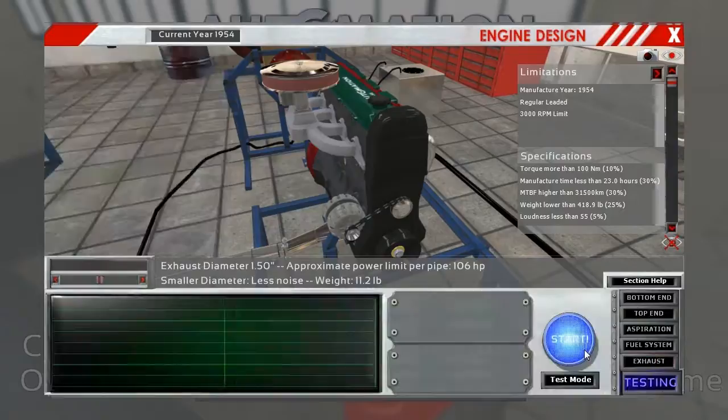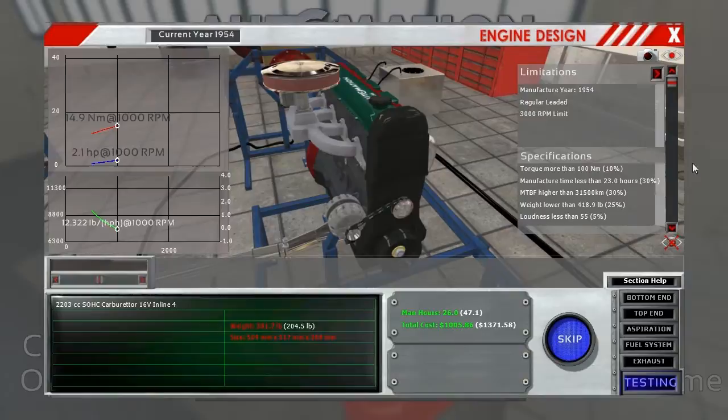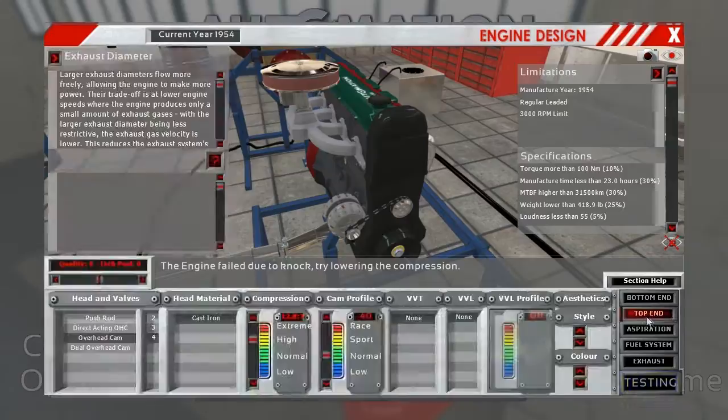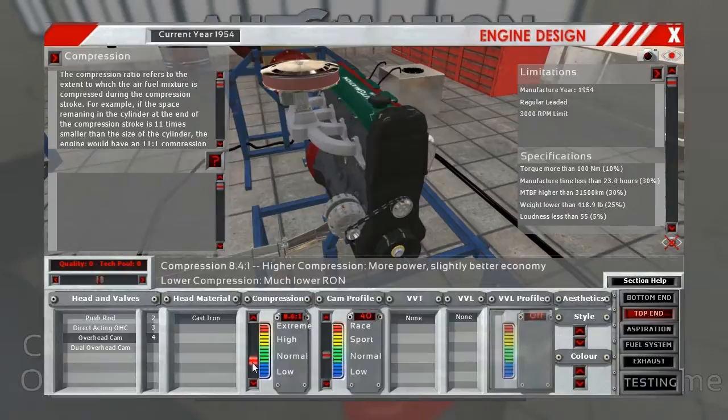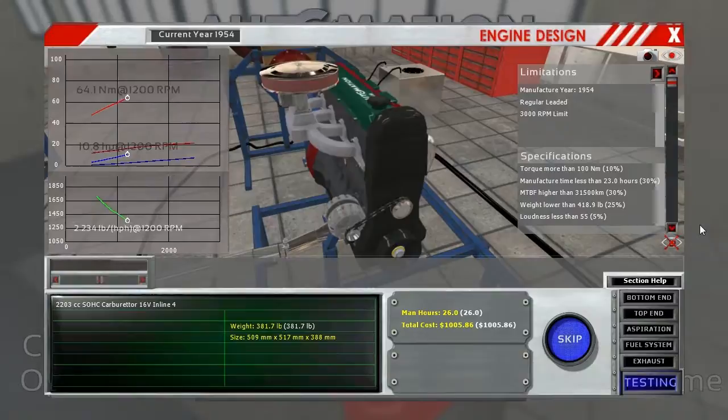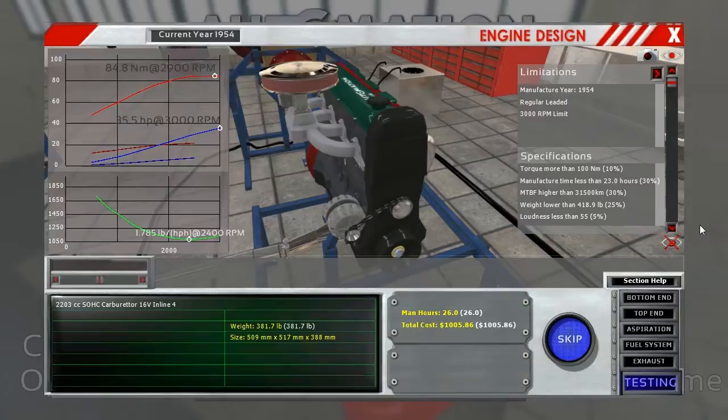Let's see what we're starting with here. That was an enormous failure — we're gonna stick with 8 to 1 compression. Let's try that again, hopefully without destroying the engine. 3,000 RPM is going to be a challenge. We're down on a lot — we got 84 newton meters right now. Manufacturing time — we need it under 23 hours and we're at 26, so let's work on that first.